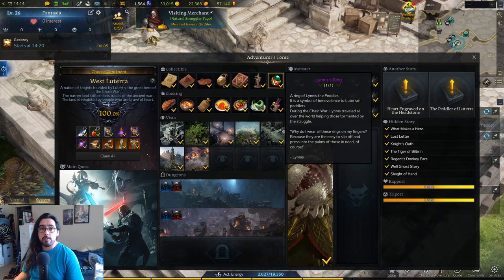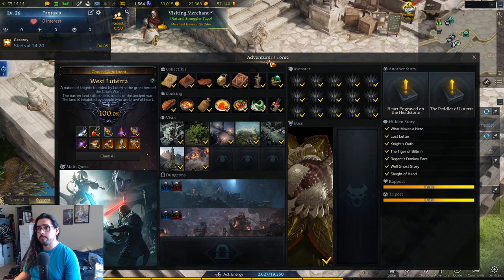Pretty much, collectibles can drop from any monster in the zone — normal monsters, named monsters which are the ones with the orange border around them, and also elites which are the ones with the horned icon on your minimap. Named monsters with the orange border have a higher chance of dropping the collectibles than normal monsters do.